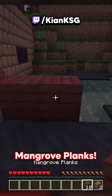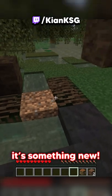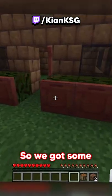As you can see, we've got some mangrove planks — pretty nice. And here are the root blocks; they look a bit weird but I guess it's something new. I want to show you my house, so we've got some mangrove.